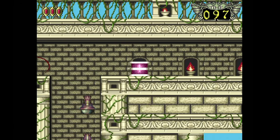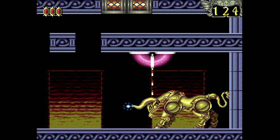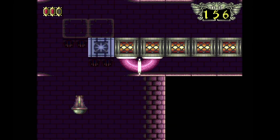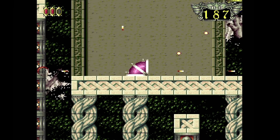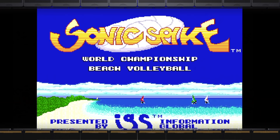Summer Carnival '92: Alzadick. This is a bizarre concept for a game if there ever was one. You play as a slinky with attack powers who takes on the signs of astrology. It plays as weird as it looks, but I do applaud them for taking a chance on a new concept.